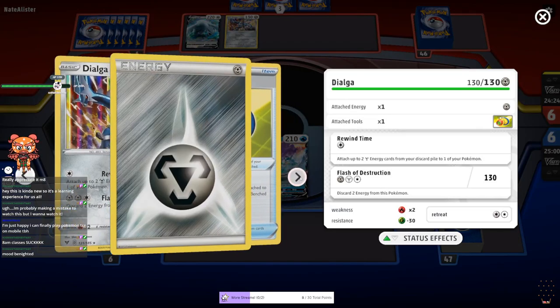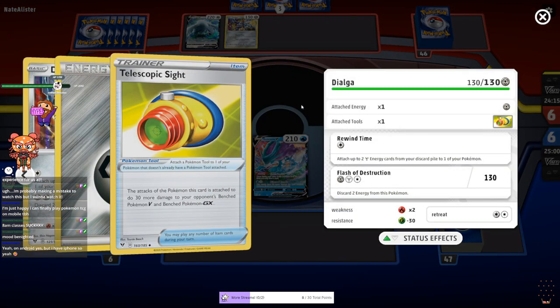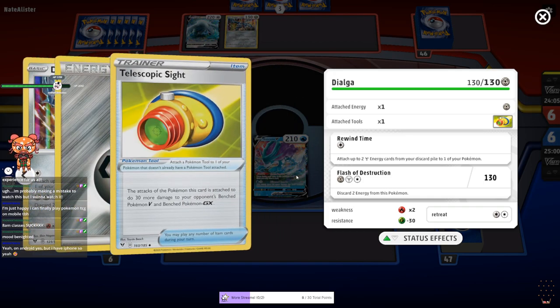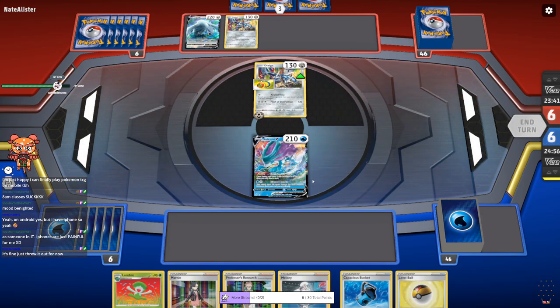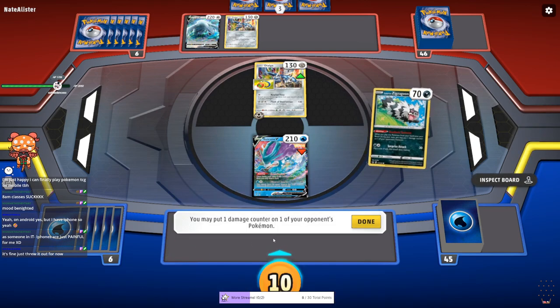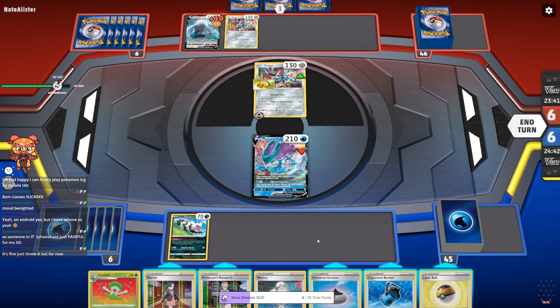Telescopic Site — hits any benched Pokemon V. I think that might have been a mistake, man. The attack of the Pokemon this card is attached to does 30 more damage to your opponent's benched Pokemon V and benched Pokemon GX — correct me if I'm wrong, but Dialga doesn't damage benched Pokemon. You have an iPhone? Yeah, that definitely makes things more complicated. First things first, let's use the ability, get the extra card, throw down the Zigzagoon because why not. We'll put a total of 10 damage — why not.